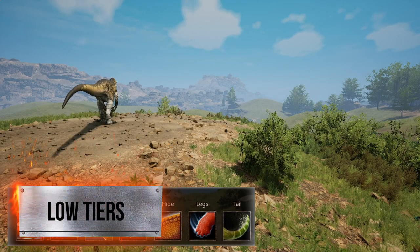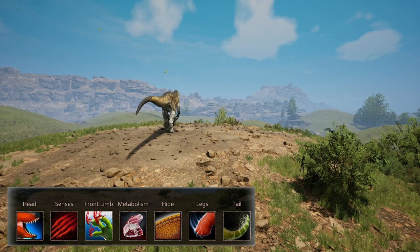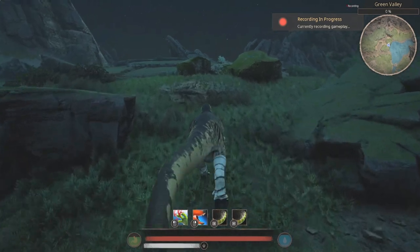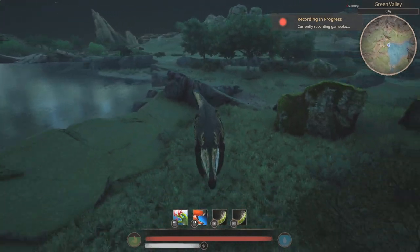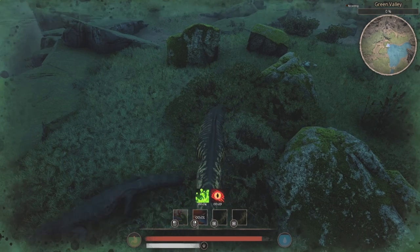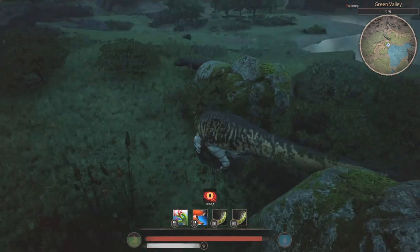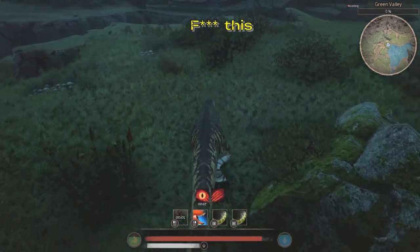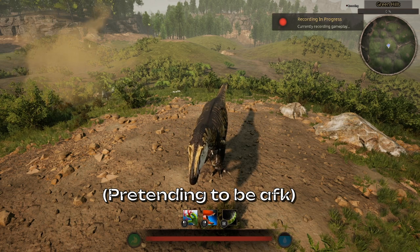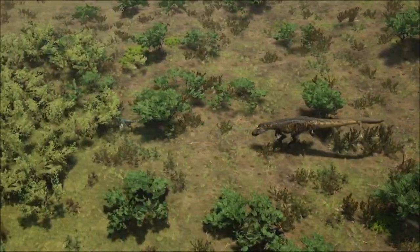Against lower tiers, you can sacrifice the tail ability for a tail attack. Chances are they're going to have better mobility than you no matter what. It is also good to have resilient scales equipped, since most lower tiers utilize status effects like bleed or venom. As you are one of the higher class of mid-tiers, you can afford to sacrifice a bit of defense for resilience against status effects. Lower tiers usually have better mobility than you, so it's better to take a defensive stance and let them run into your attacks. If there's a large number of pouncers after you, run to a river and take a defensive stance there, but if it's a manageable number, you can afford to allow them to get a hit in. Running after them is usually a waste of time and stamina.